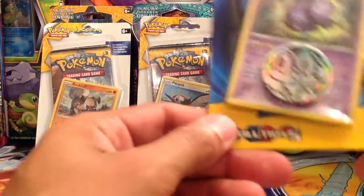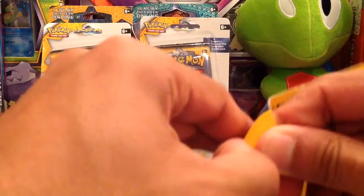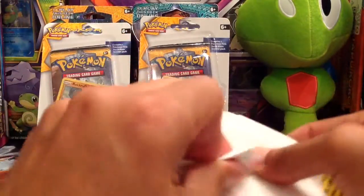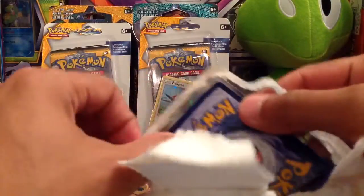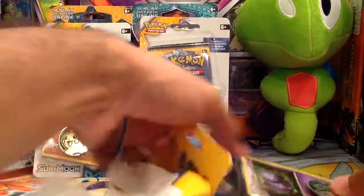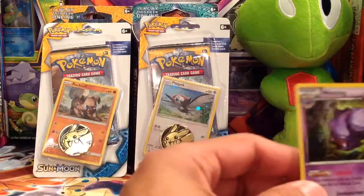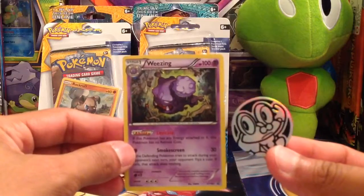We'll go ahead and start with the Evolutions pack. It looks like it has Wheezing and then a Froakie coin on the front. I'm really excited because I recently moved to Florida for my job, and I finally got moved into my apartment, so I now have more time, opportunity, and area to open these Pokemon packs. I am in my local Pokemon League, so I do like helping other trainers and TCG players get the cards that they need, as well as battle and try out different decks. I really love building different decks with different cards.